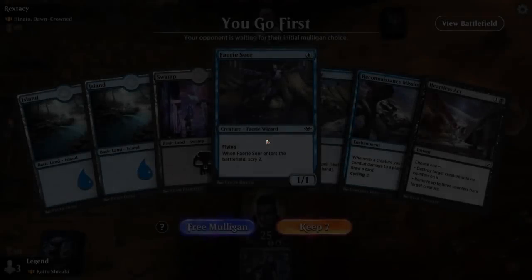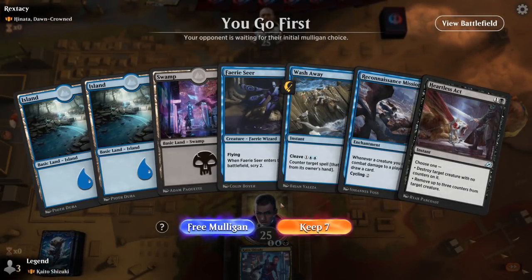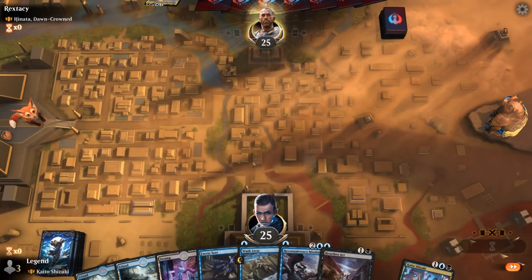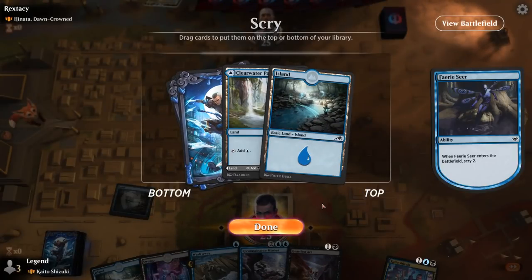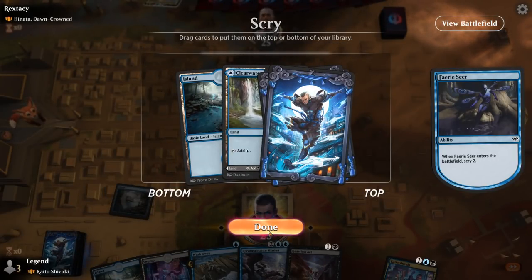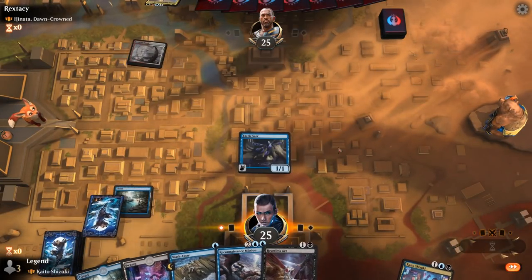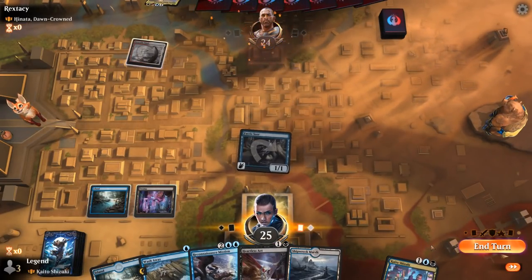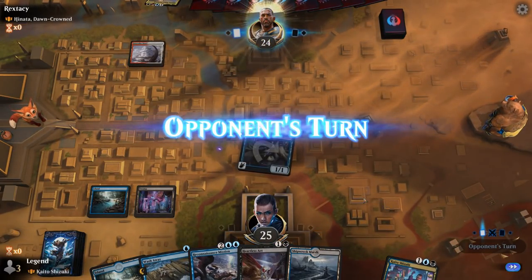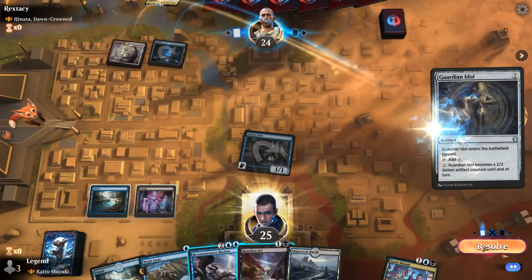Alright, we're on the play facing Hinata — Jeskai control. What do we think of this hand? Could be okay if we scry into some more cheap creatures. We've got a Reconnaissance Mission which has been our all-star in our series of games. Bottom both, probably draw another land at some point. No early action here — next turn we can attempt to resolve Kaito.